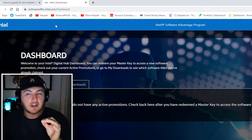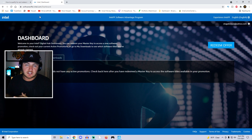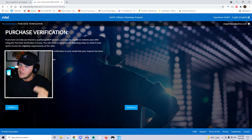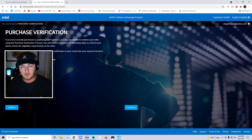You're going to want to go to softwareoffer.intel.com. Once you're there, you'll need to make an account — I already made mine because there are several steps and two-factor authentication I didn't want to go through on camera. Once you're logged in, go to the Active Promotions section in the Dashboard tab. Then go to the top right where it says Redeem Offer, click it, and when it asks if you have a master key, select No.